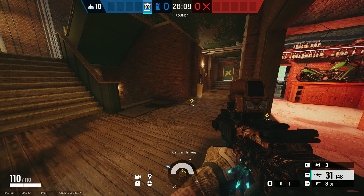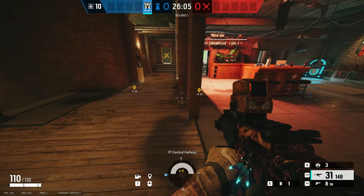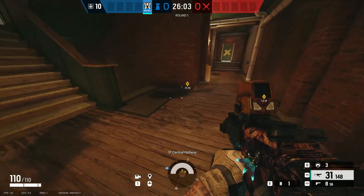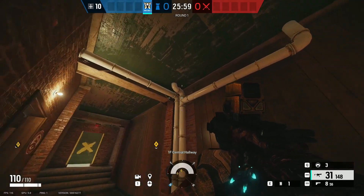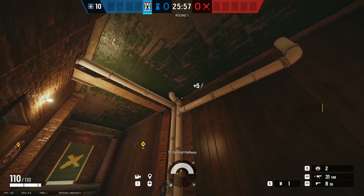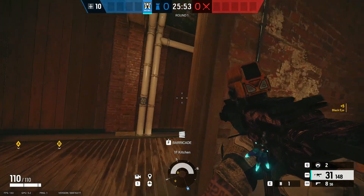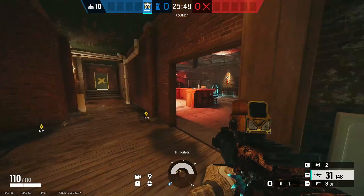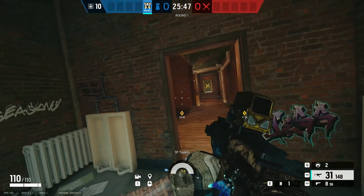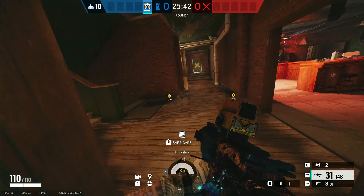Now this is the second spot on this map that I like to use every time we defend the Basement. What you want to do is place your cam behind these pipes here — this is a very good spot, no one's gonna see it. They probably will see it if they're coming from the Bathroom side, but make sure you're not on cam so they don't see the light.